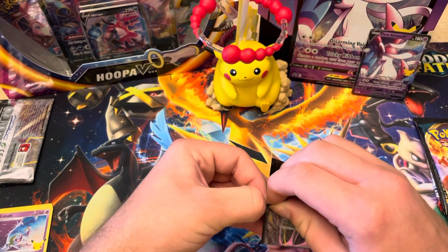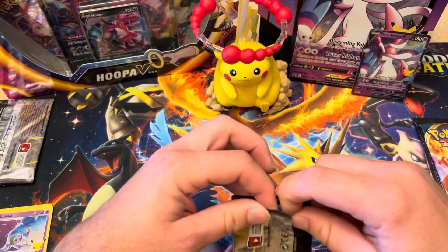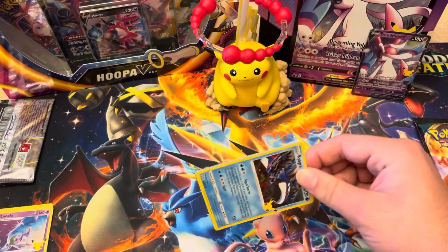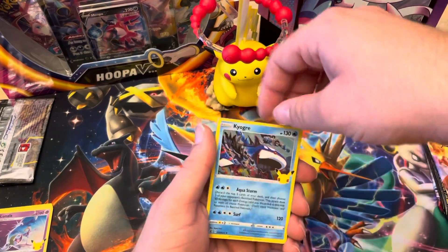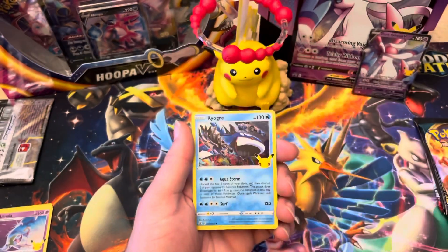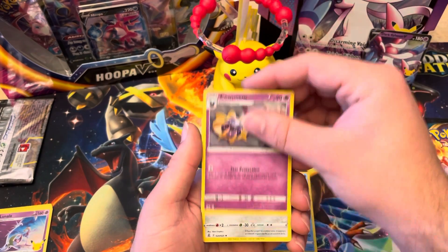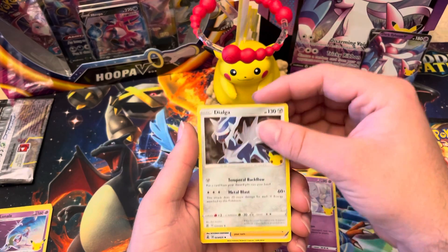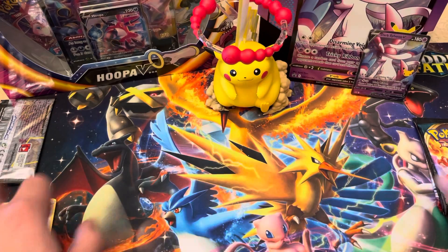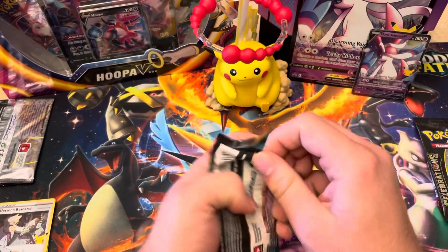We always save the power cards for last — except for the Fusion Strike Elite Trainer Box, that one was kind of a mess in my opinion. If you're just starting out, don't get an Elite Trainer Box — I hate to say it because I used to love buying them, but it just doesn't feel like they're worth it anymore. There's the code card for the online game. We got Kyogre, Cosmoem, Dialga, and Professor's Research.